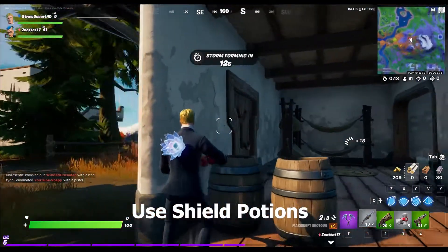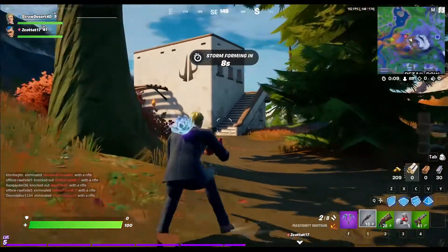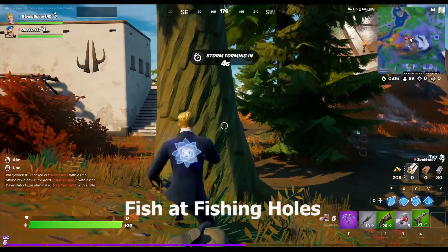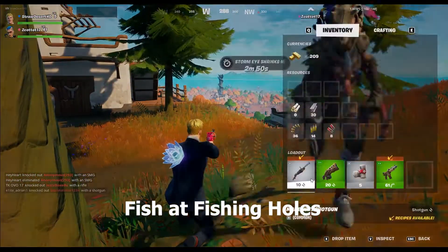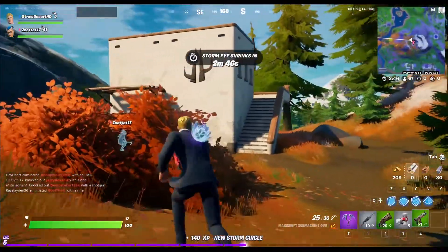Use shield potions: same structure as bandages and med kits — 25 for the first challenge up to 1,000 total. Fish at fishing holes: 350 total fish, starting at 5, then 15, 75, 150, and 350.